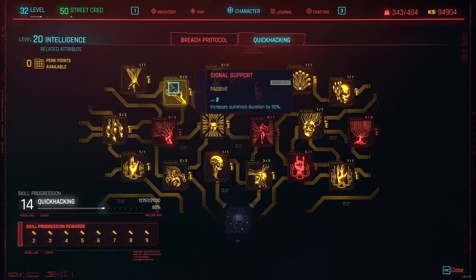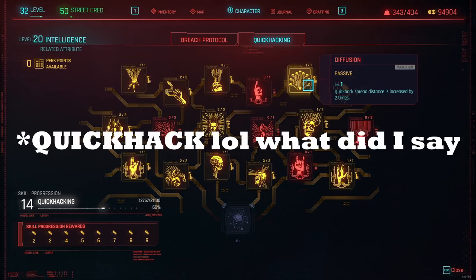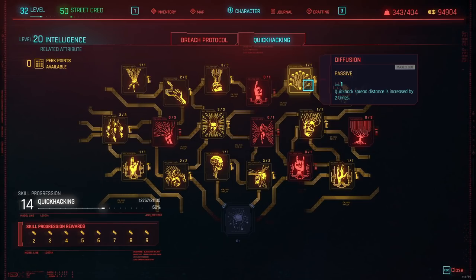Next is Signal Support, which is good for quick hacks that have a duration like Overheat, Contagion, etc. Get two points into this and your poison and burns will apply for a longer time — it's just more damage and all the benefits from having your hacks on enemies longer. Then go to Diffusion, which is also very powerful — it's only one perk point and it makes your quick hack spread distance double. Definitely get that one as well.